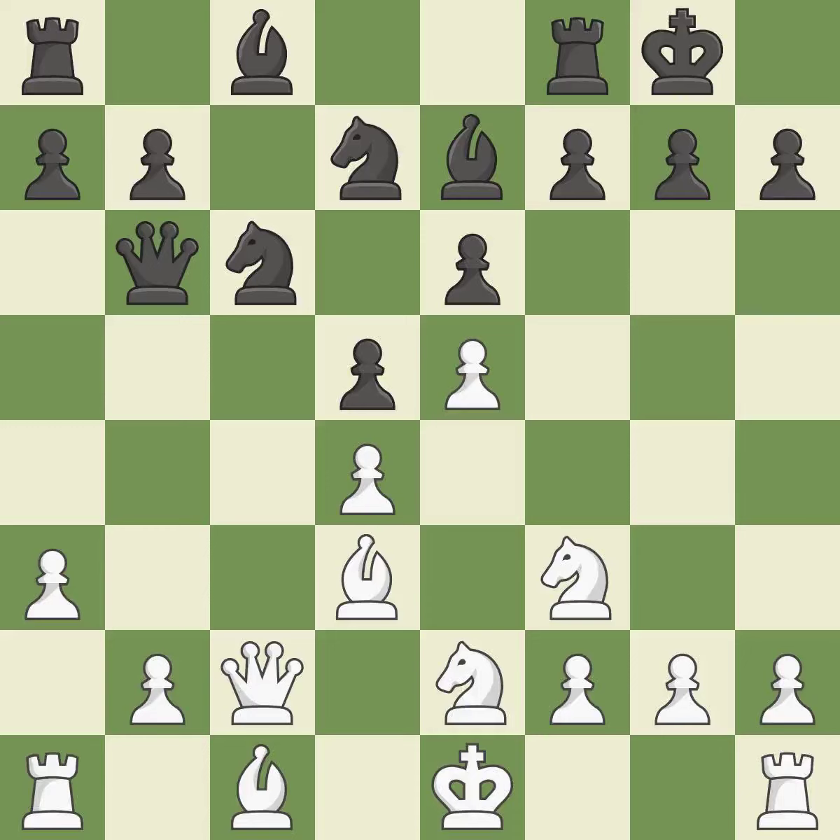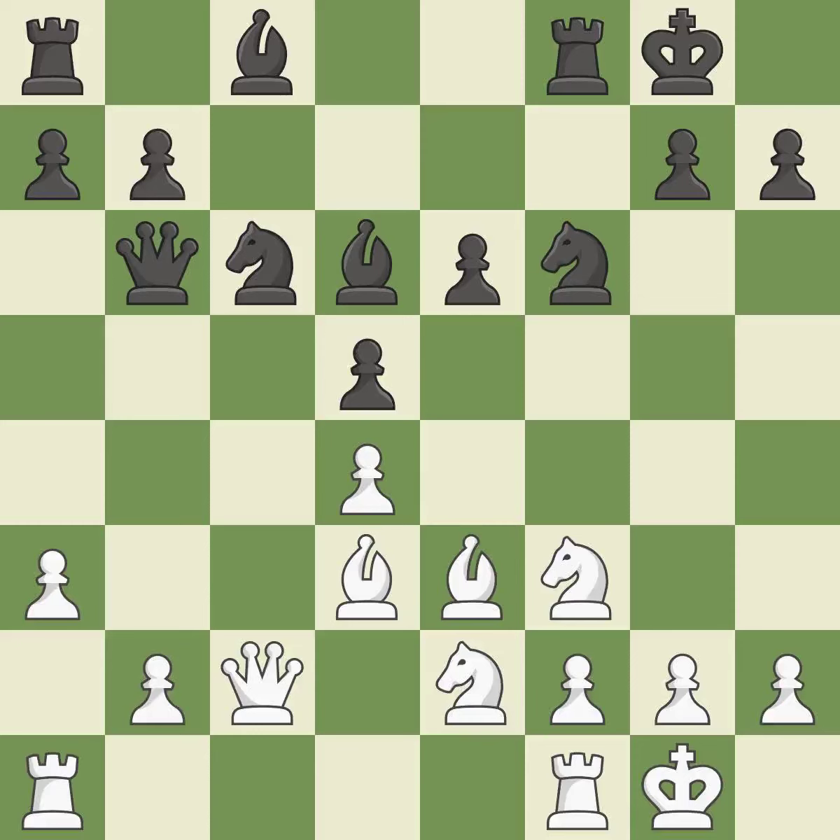Castling gets the king to a safer square, out of the center of the board, while also developing a rook. Castling to the same side of the board as the opponent avoids some of the attacking associated with opposite-side castling — it is best. As a result, the bishop may now control more squares because it is in a better position. The rooks are linked by this, making it easier for them to work together in the future — it is ideal.